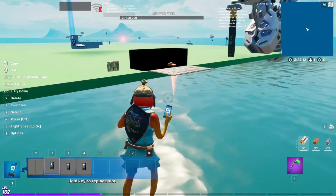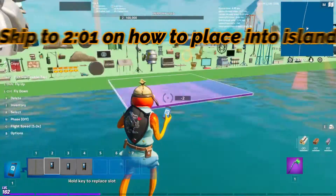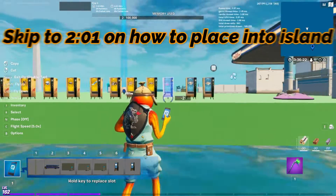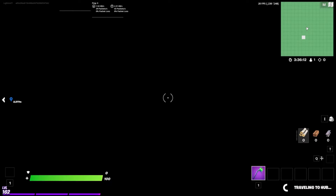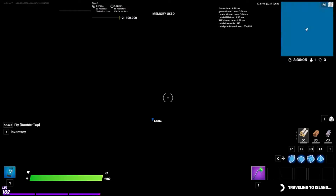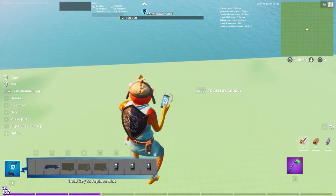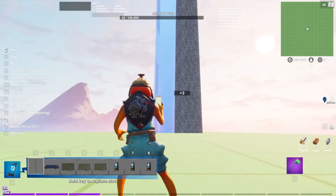Now you could just copy all the items you want, up to 8 slots in your inventory. Once you've filled up the 8 slots and got all the items you want, you just want to simply go back to hub and go in your island. Now as you guys can see, they are in your inventory. You could just place them into your island.